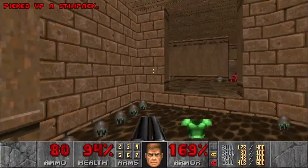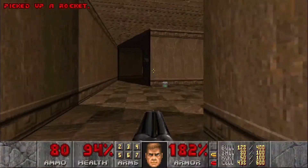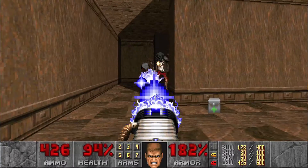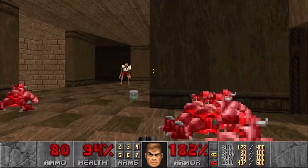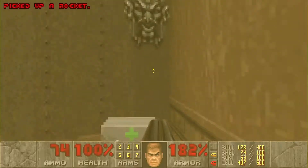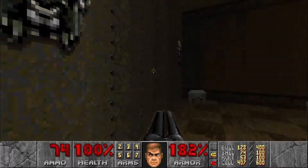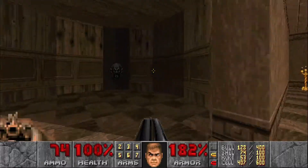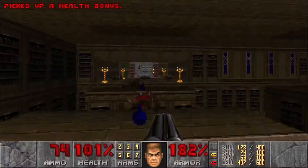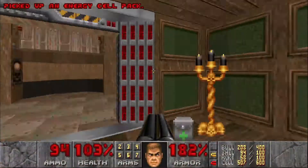Grab all the health and armor, then head into this corner — there are a few revenants. Use plasma to take care of them and finish off the last one with the super shotgun. There's a wall here we need down to get a running start at the bookshelves. Lower it, jump all the way over and open this up, which leads back to the raising platform to the exit.